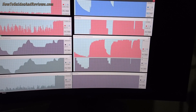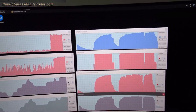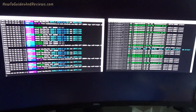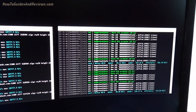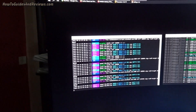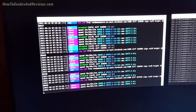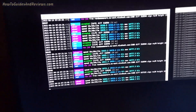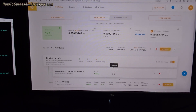The GPU is no longer under load, so now it's purely CPU mining. Let's find out what megahash we're getting. The CPU miner is showing about 10,000 to 11,000 kilohash on RandomX Monero, and the GPU was at 88 megahash on DaggerHashimoto.